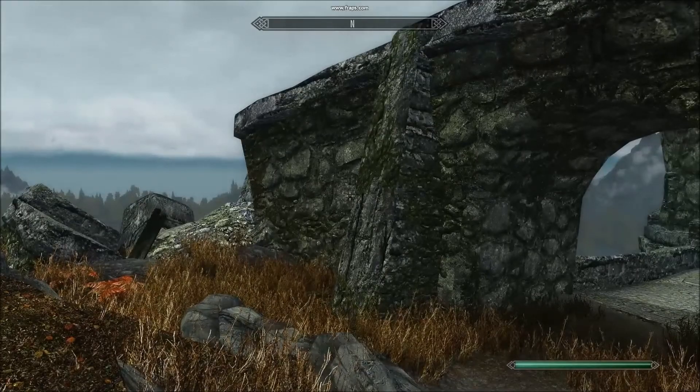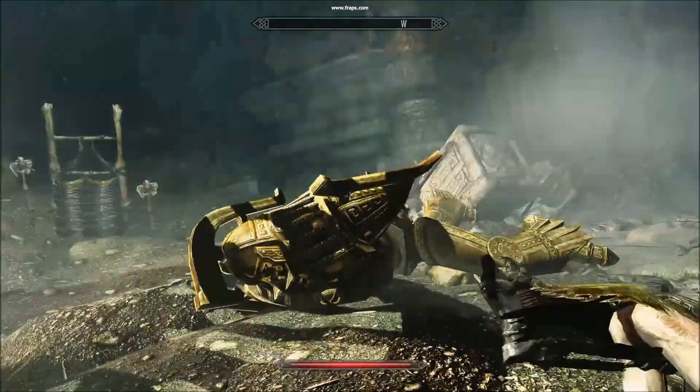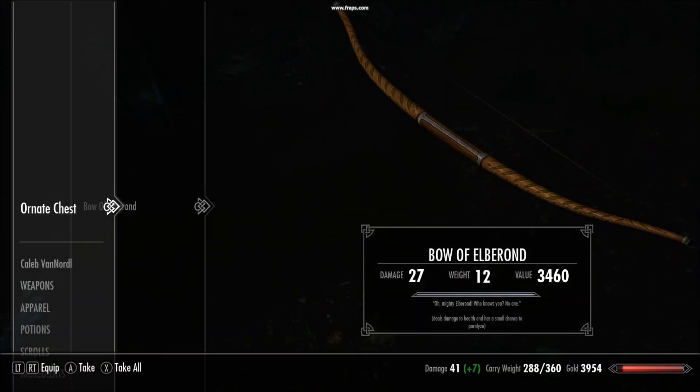Next one, Simmer Mist Cave. This one's a little tricky to find. You gotta kill everyone, come to the very last room after you kill the big guys. To the left of that little tent, in the dark, above Elbron.